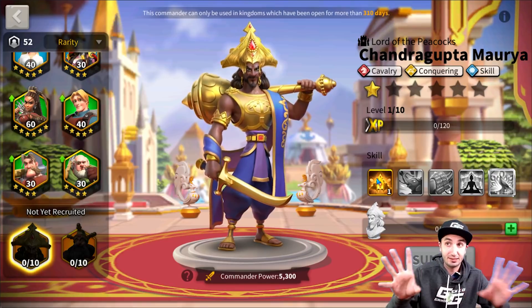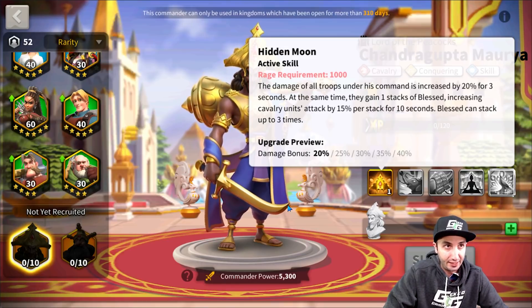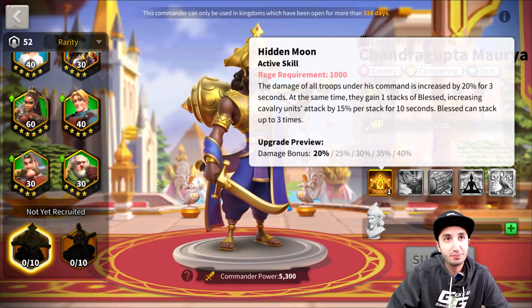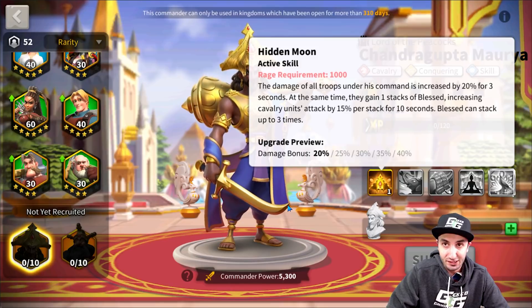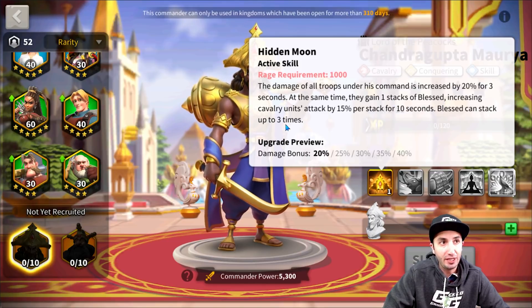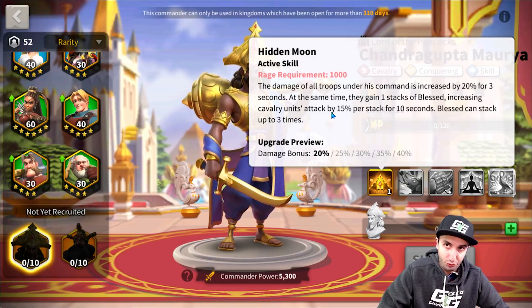Hidden Moon: the damage of all troops under his command is increased by 20% for three seconds. At the same time, they gain one stack of Blessed, increasing cavalry units' attack by 15% per stack for 10 seconds. Blessed can stack up to three times. So damage increased by 20% for three seconds, all the way up to 40% — and that means everything: every single type of damage falls under that. At the same time you have Blessed, which can go all the way up to 45% extra cavalry attack. You gain a damage bonus of 40% and potentially 45% extra cavalry attack. This is going to be a rough one.